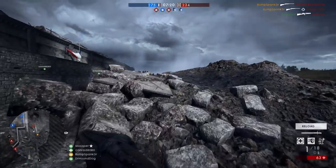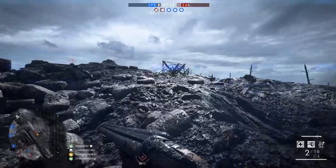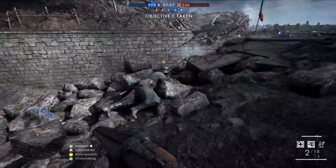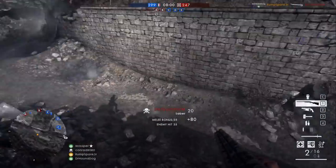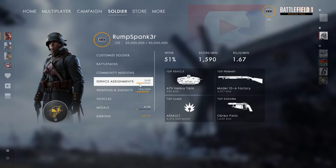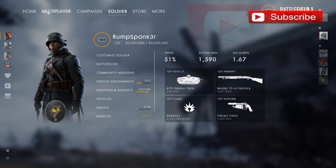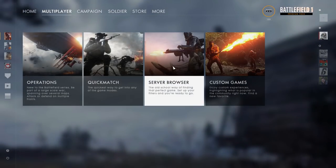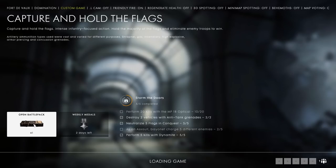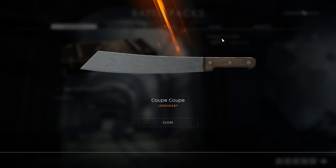Once you get your 300 kills, it was a grind. You can't just go into your loadout slot and expect it to be there — it won't be. What you have to do is go into Soldiers, then go into Missions. Open it up and claim your reward. Even after claiming, it's still not ready — you then have to go to your Battle Packs, open the Superior Battle Pack it comes in, and then you'll have the Coupe Machete ready to use.